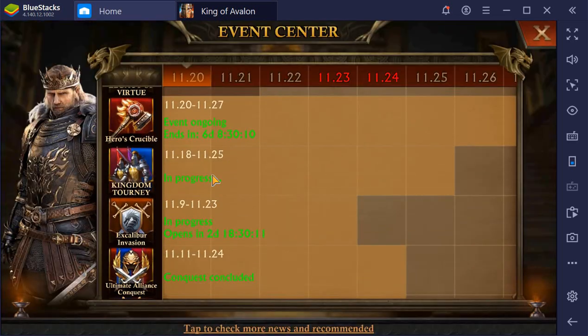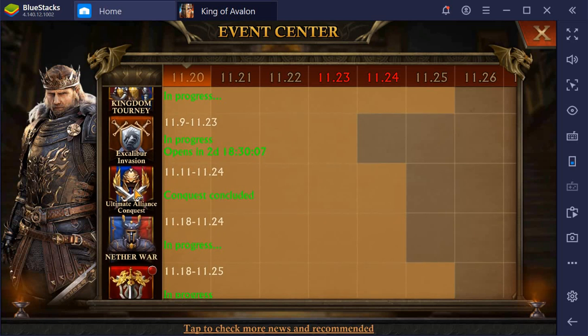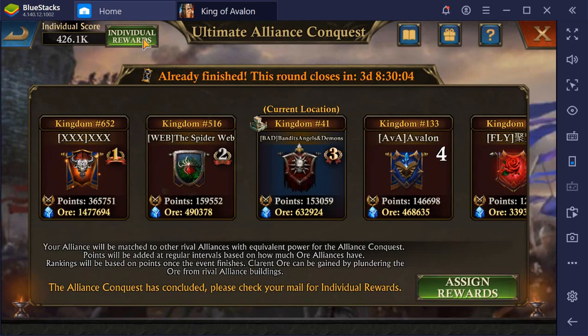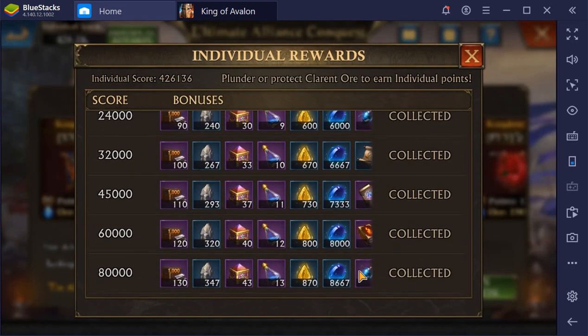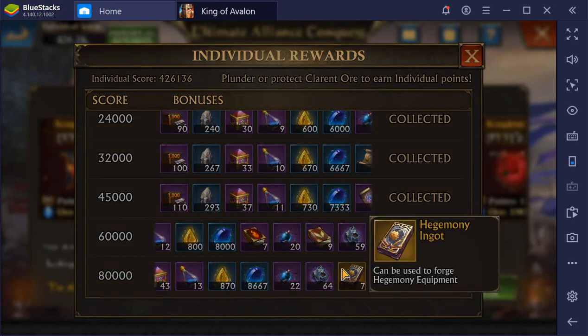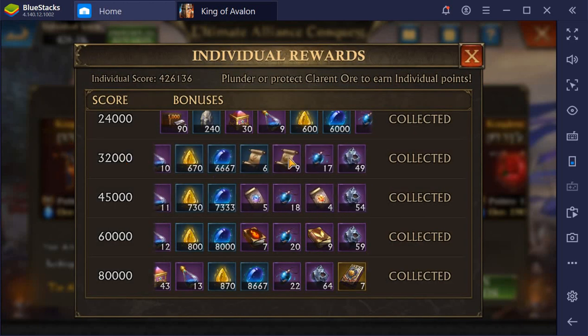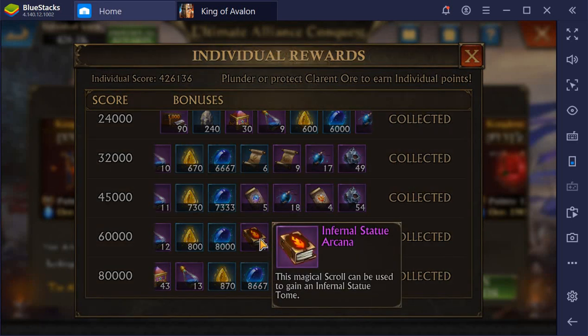And the Ultimate Alliance Conquest now has, for the individual rewards, some Hegemony Incot and Celestial Statue Arcana. Some of the rewards have also moved to lower levels — I think the Scrolls and the Light and Chaos Arcana. You'll also get some Infernal Statue Arcana here, which is still quite nice.